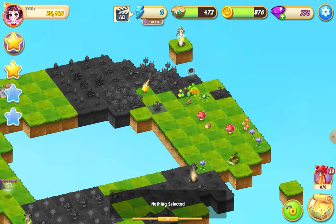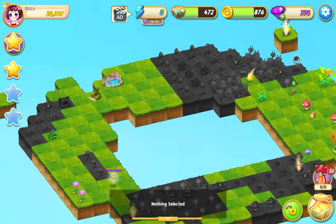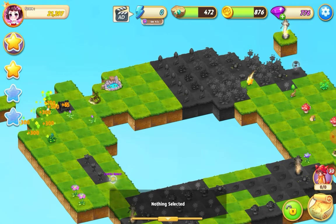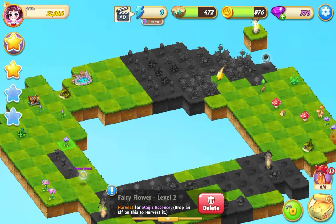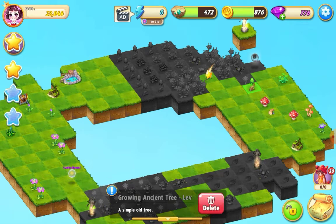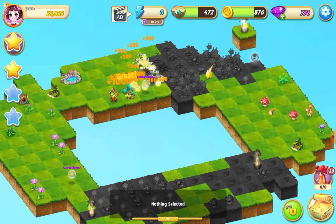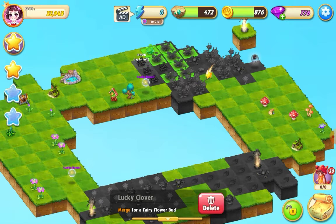Hit that hill extender. I'm going to take this swirl shroom across and merge that over there, hit those hill extenders. Now I'll take this lucky clover across and do a six merge over here and hit that hill extender. I'm going to take this lucky clover and do a merge there, then hit that hill extender.